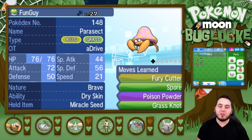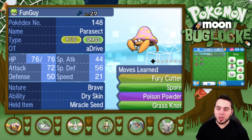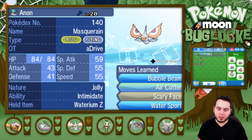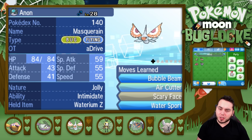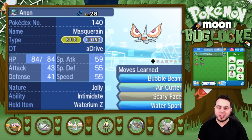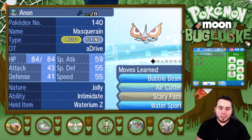We've got Fun Guy up to 27 now, knowing Fury Cutter, Spore, Poison Powder, and Grass Knot, holding a Miracle Seed to boost the Grass Knot — could come in handy against Rock types. I decided to make a little swap: I was originally going to have Chargebug on the team, but I decided to put Anon on the team and give it the Waterium Z. Anon's actually relatively fast with that 55 speed, and the Waterium Z is going to boost that Bubble Beam — it could come in handy against Olivia. Plus I have Intimidate, which also could be useful, even though it's got that 4x weakness.